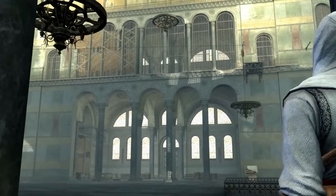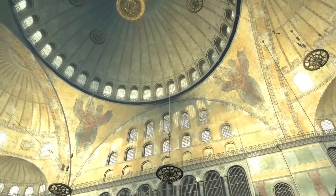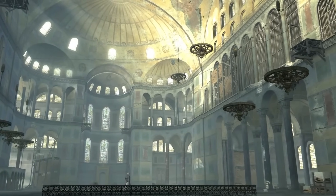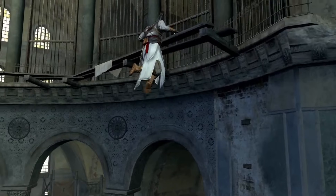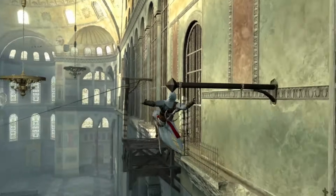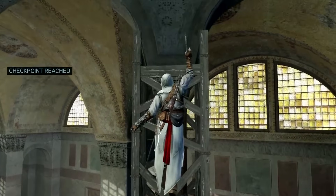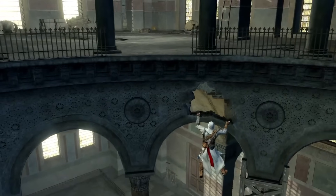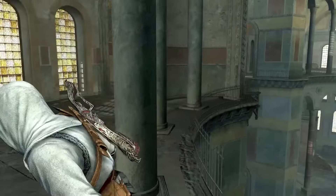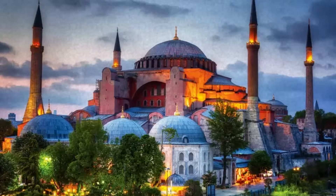In real life, the Hagia Sophia is frequently hailed as the eighth wonder of the world and stands out as one of Istanbul's most awe-inspiring attractions. Its history is marked with so much turbulence. It was constructed during the 6th century originally as a Christian church under Byzantine Emperor Justinian I. Over the centuries it underwent transformations, serving as a mosque, then converted into a museum, and then repurposed back as a mosque once more. When construction was completed, Emperor Justinian entered the building and shouted, 'Solomon, I have outdone thee.'